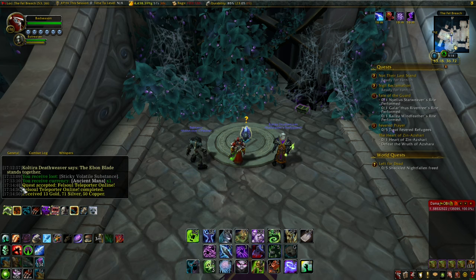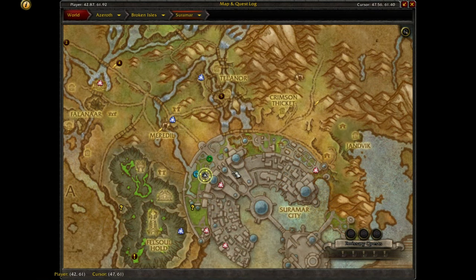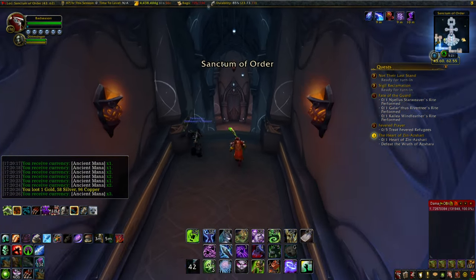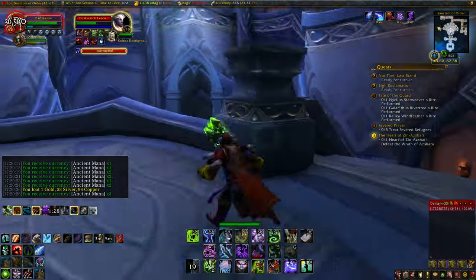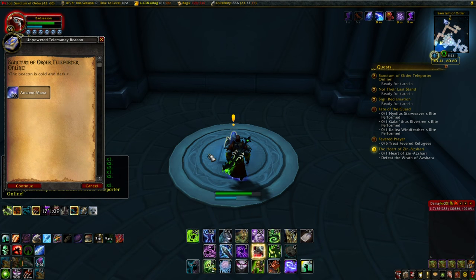Navigation out of that area can be tricky, so you may want to take the portal to Shal'Aran and head south. The next portal is in the Sanctum of Order in Suramar City — find the entrance at coordinates 43, 62. Take the first left through a teleporter, then stick to the right-hand side until you see a quest icon on your minimap in one of the small rooms. To activate this portal you'll need 100 ancient mana.